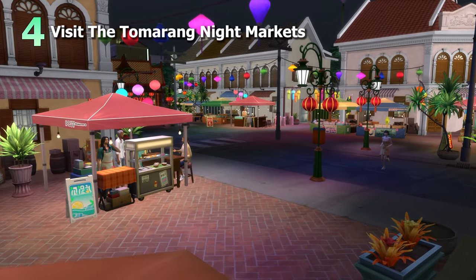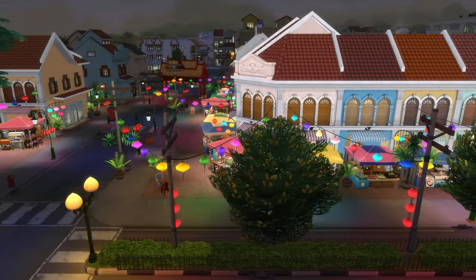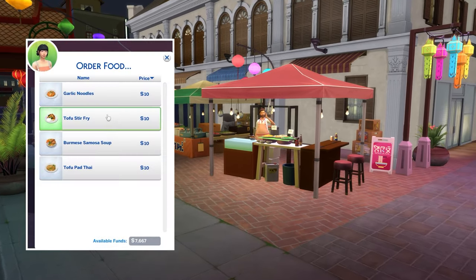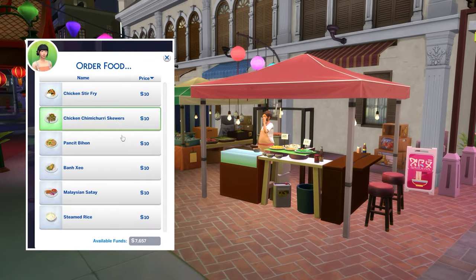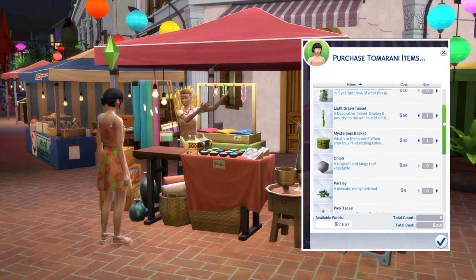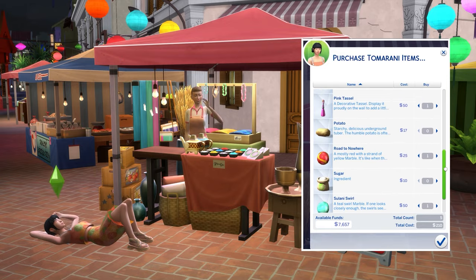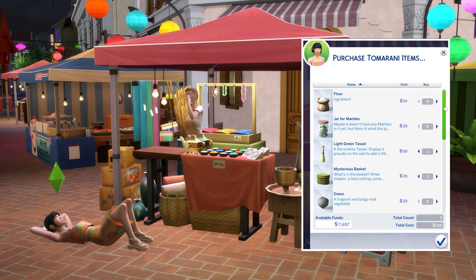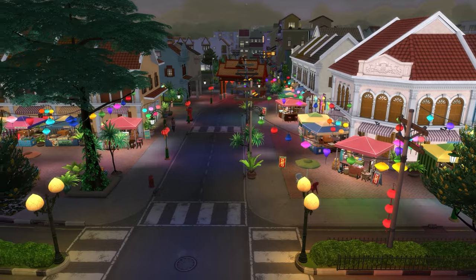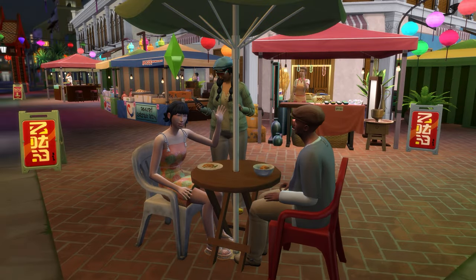Next up is to enjoy an evening out at the Tomerang Night Markets, located in the Moransong area of Tomerang. The stores here are open from 6pm to 2am, with a large range of different foods on offer, as well as an additional store on the corner that sells a cool range of knickknacks. The lighting at night makes it a great place to take pictures, and overall it's an awesome spot to visit on a night out with friends or even on a date.